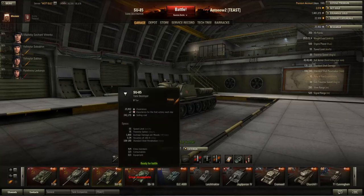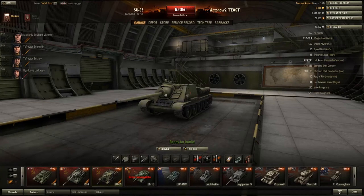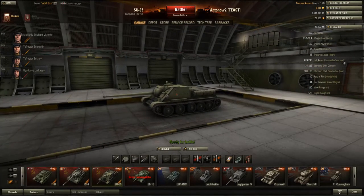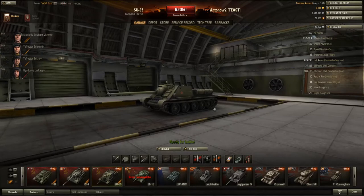The power-to-weight ratio is fairly good and the top speed is really high at 55 kph. Usually you won't be reaching that top speed, so you'll be cruising at 30 to 40 kph, but that's still quite fast for a tank destroyer. This is definitely, considering that it is a TD, a really maneuverable machine. It's also got 35 degrees of hull traverse.